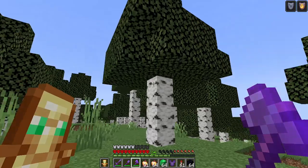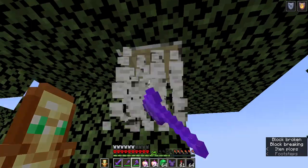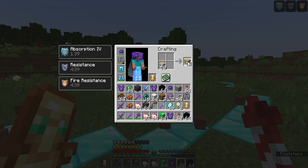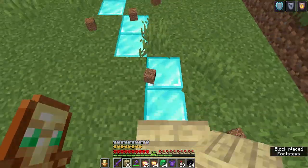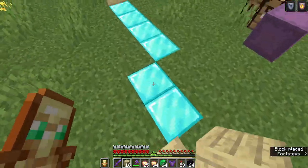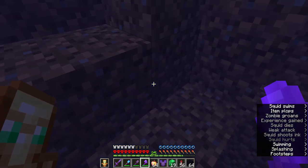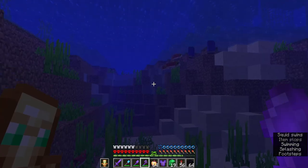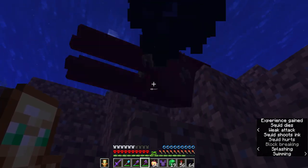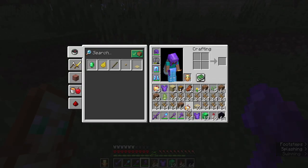I believe it's time for a tree cutting montage. After getting all the worst type of wood in the game, we've got about a whole stack of them. Do squids give you anything? I know it's a passive mob. Oh, it just gave me so many dead bushes. I want to try again — is it going to just give me more dead bushes? That's all it's giving me, dead bushes.